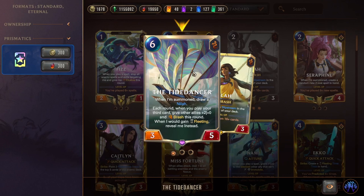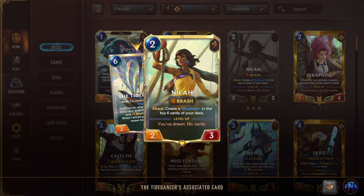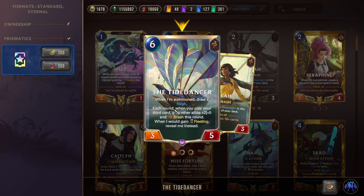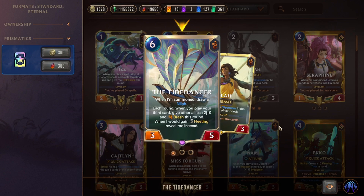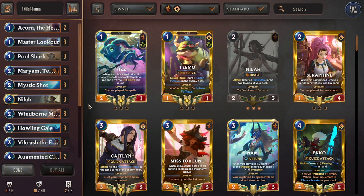Tide Dancer is a six-mana 3/5: on summon, draw a Neela. Each round when you play your third card, give other allies +2 attack and Brash this round. If it would gain Fleeting, reveal it instead, so drawing it through Slipstream keeps it. Running just one copy is fine since you're drawing through about thirty cards per game. Tide Dancer ensures you find Neela for extra damage later.